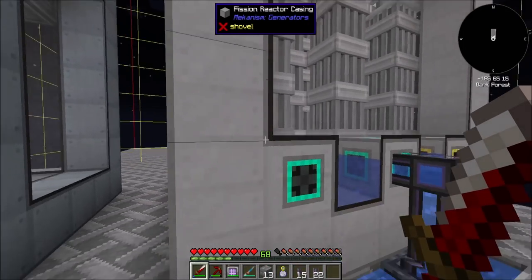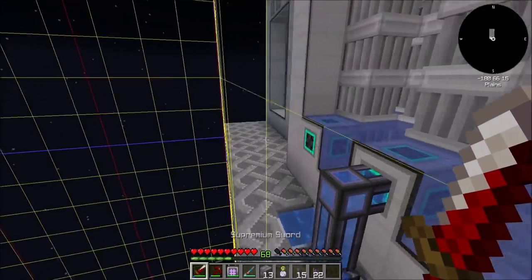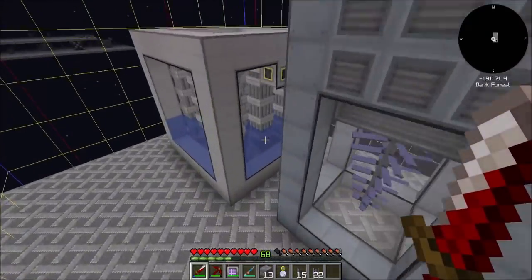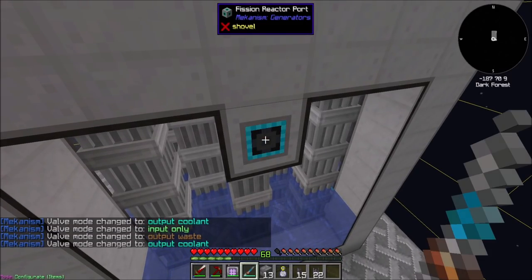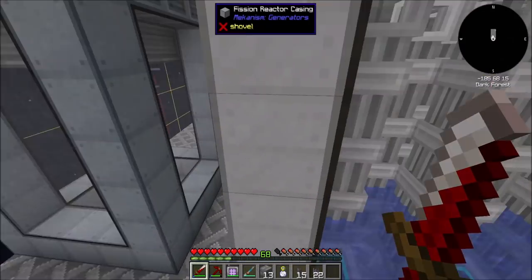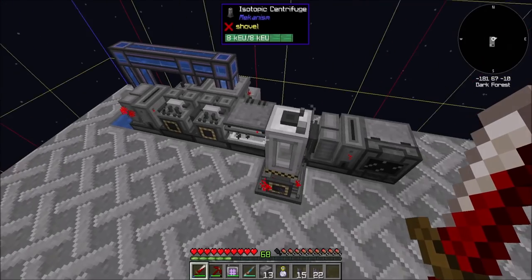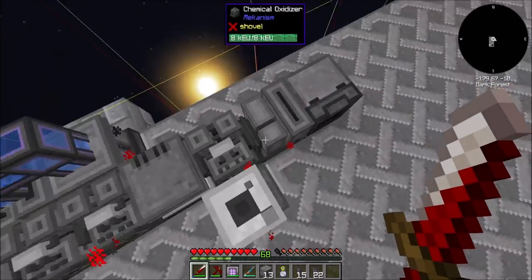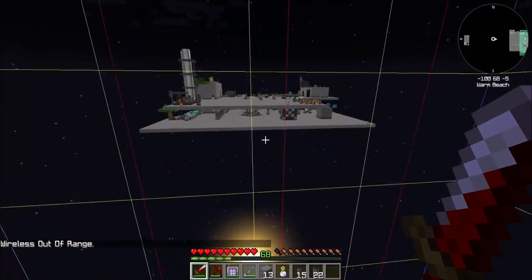So let's wrap up the episode here. We'll come back next time — I'm going to wind up installing the fissile fuel. We're also going to set up an output for the nuclear waste, and we'll probably have to put the nuclear waste processing in the chunk over here, but that's fine. I just wanted my multi-blocks within one chunk and we did fit them. We'll set up our outputs for the fission reactor: output coolant, input only, output waste, output coolant. Hope you enjoyed the episode. We'll come back next time with more fissile fuel — we'll automate the insertion of uranium, automate the insertion of sulfur dust, automate the insertion of fluorite, and all that good stuff. We should probably make some speed upgrades and gas upgrades for all this. I'll do all that between episodes. For now, take it easy.